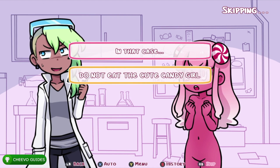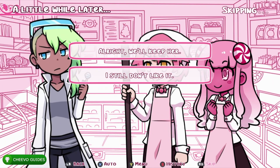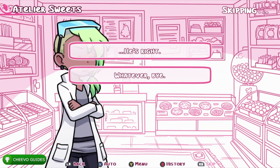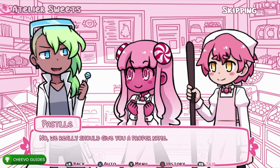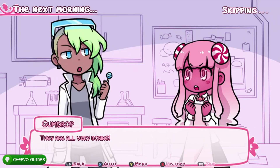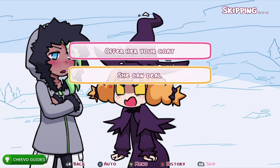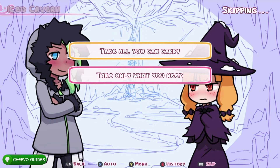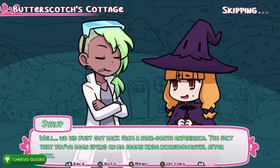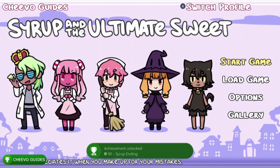Let's start with the good endings — we're going to do the Syrup End. For the first choice, choose 'Do not eat the cute candy girl.' Next, choose 'All right, we'll keep her,' then 'Get lost,' then 'He's right,' then 'She's not for sale,' then 'Leaving,' then 'Let her help,' then 'She can deal,' then 'Take all you can carry,' then 'I don't hate you,' and finally 'Forget it.' That gives us our first achievement for the Syrup End.